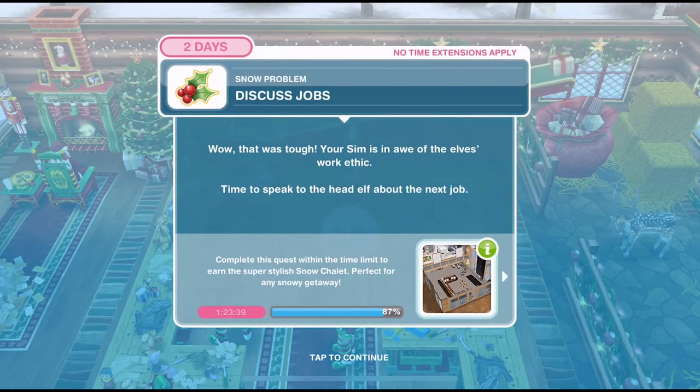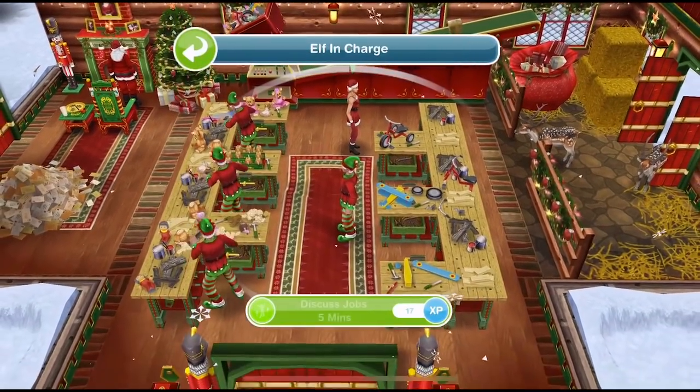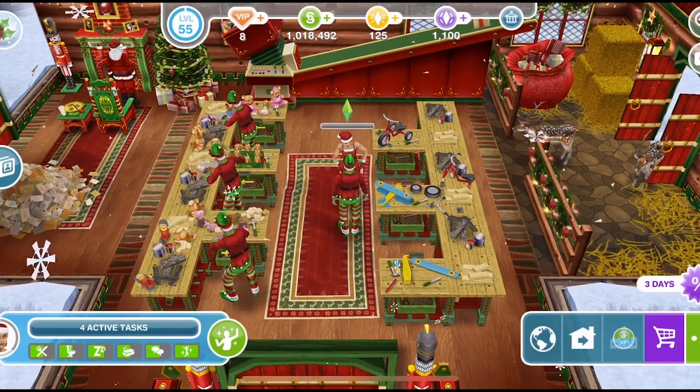We've finished working the shift. Now we need to discuss jobs again. That was tough — your Sim is in awe of the elf's work ethic. Time to speak to the head elf about the next job. Click on him again and discuss jobs for five minutes.